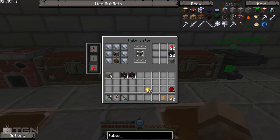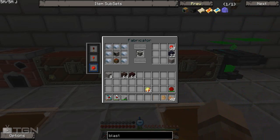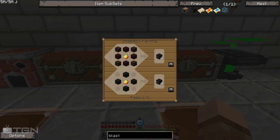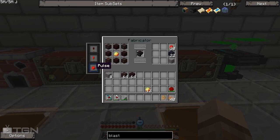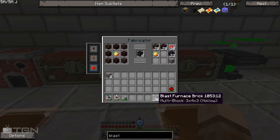We need some blast furnace bricks to make it. We can make infernal bricks — nice. We'll put them in there and keep it on pulse because I only need a certain amount. So that's about 20, and I believe we need 34... actually 36, that should do it.